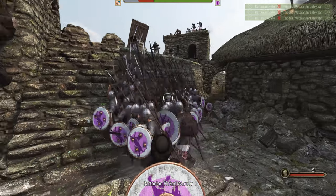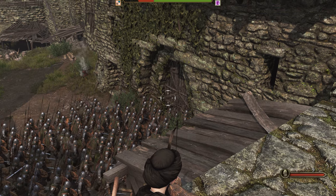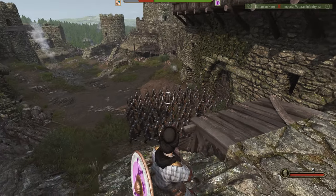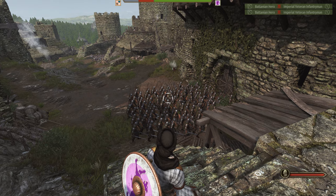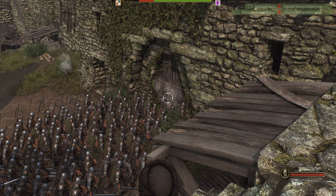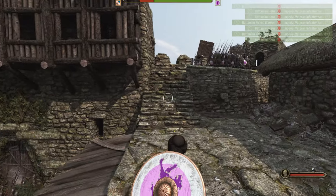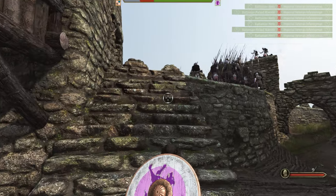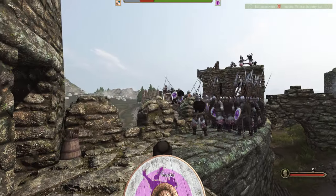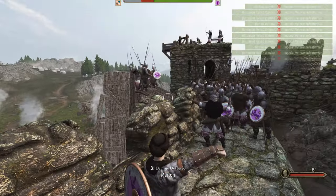We have more reinforcements coming in from the right side. Any second now they're going to be barging through. Hold — oh, they're whacking it. I'm nervous, I don't know how this is going to end. We have the siege equipment now falling down on the walls. Get them boys, take them out.